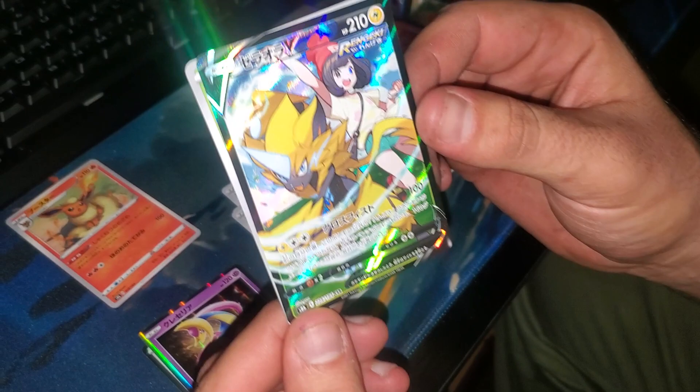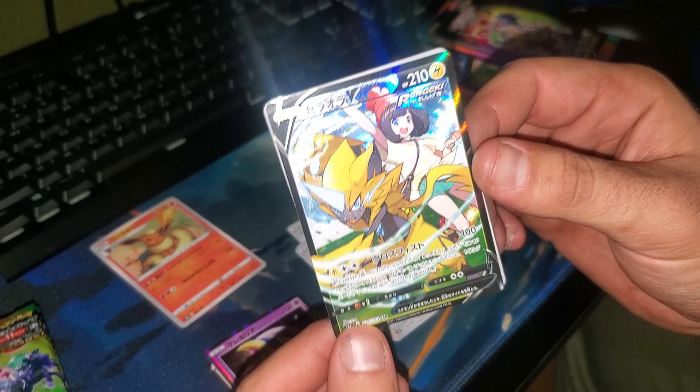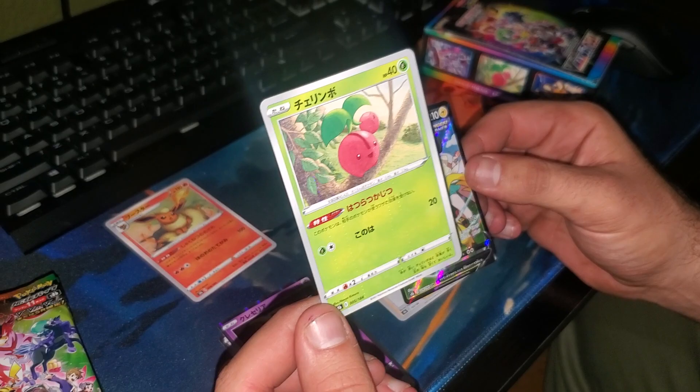And our first pull — this is actually a character secret rare. That's a pretty nice one. I think you only get one of these a box, and this is like a full pattern art that they made. That's a nice secret rare.